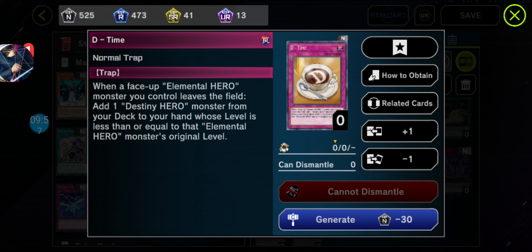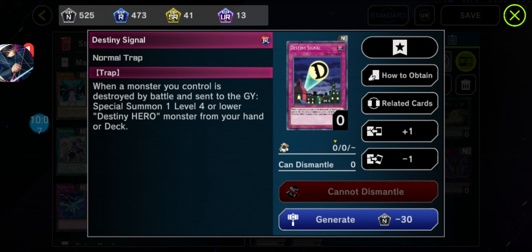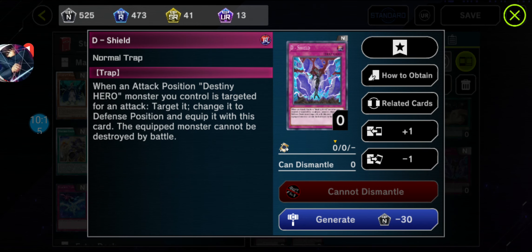They've been involving that mechanic for a while now, thanks to the variety of Hero Archetype monsters and cards. And lastly — most importantly — guys, a Trap card used in the anime: Destiny Signal, the counterpart of Hero Signal. We got D-Shield, shown in the anime.